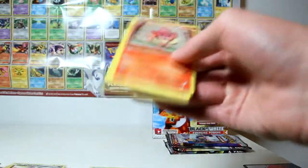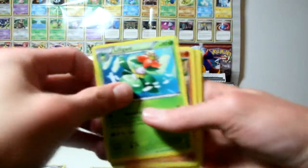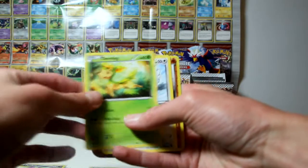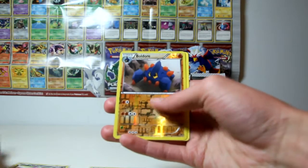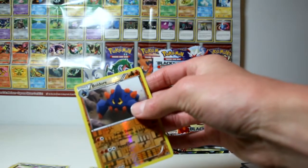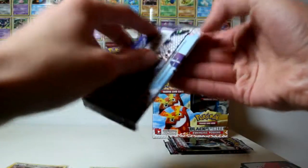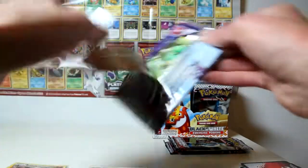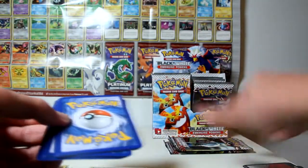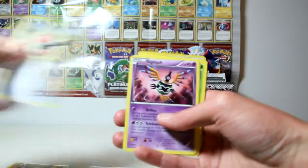That pack got ruined annoyingly. 1, 2, 3. We've got Lilligant, Boldor, Drillbur, Pansear, Emolga, Drillbur, Deerling, Pidove. My reverse is a Boldor - oh that's pretty cool - and my rare is an Excadrill, which I already have, but oh well, you get duplicates. As long as I don't get duplicate reverses I'm pretty happy. I think I'm going to give up on trying to keep the wrappers, Mitch - I'll get some single packs and open them off camera. They open too easily and I don't want to waste your time like I did with the Supreme Victors one.